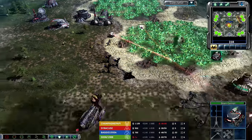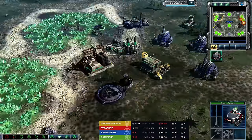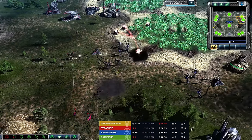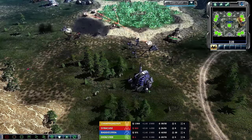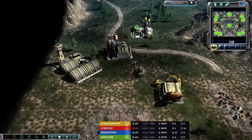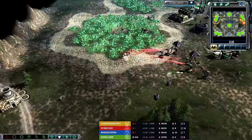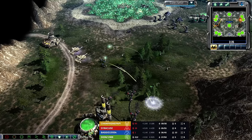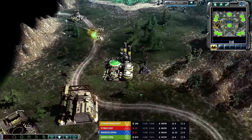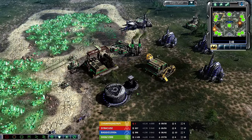Syracuse goes for the early EMPs, completely hamstringing Baggio here in his own main base. He's been able to deploy a refinery on the other side of the map, so he has a little income coming in, but he's going to be forced to sell his MCV. The beam cannon forced him to sell his MCV — there goes the build radius. This entire right side of the map is going to be under Syracuse's control. It also gives a backdoor option for Champagne to sneak over there with an expansion. Meanwhile on the left side, it's kind of 2v1 — but it's two players splitting the income of one player.